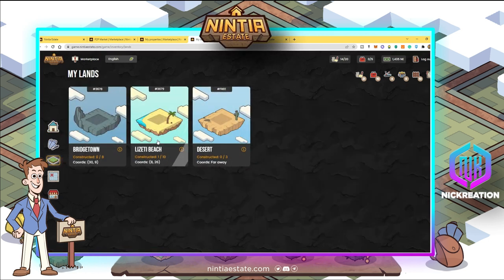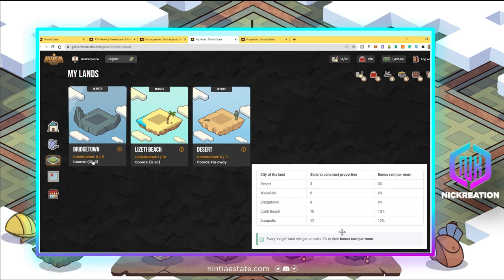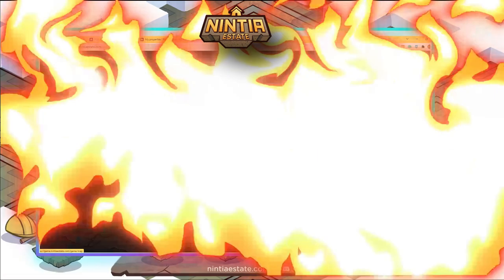Going to the land section, I can see my two lands plus the free desert land. If I put a property on the free land I also need to add fence, because there are bandits that can steal your potential earnings. In Ridgetown you can construct up to 8 properties, in Lizetti you can construct 10, and for new users the free land allows only 3 properties — but you need fence to secure them.